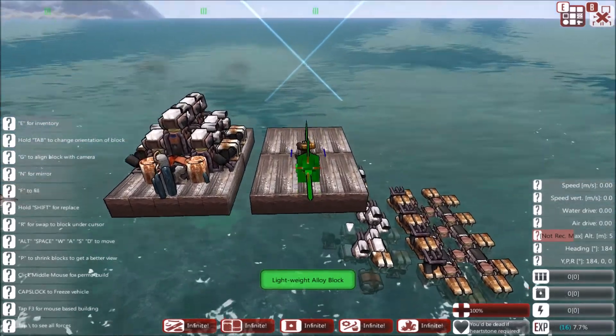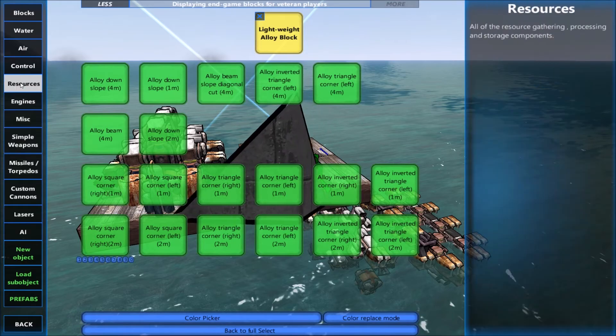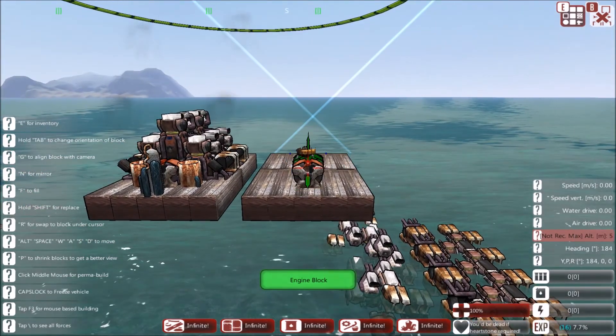The first thing you do is place down an engine block. Go to engines, then engine block, and place that down in any direction you want.